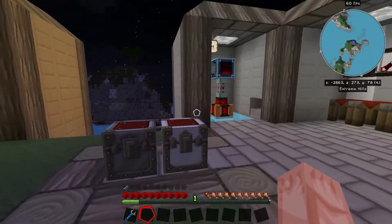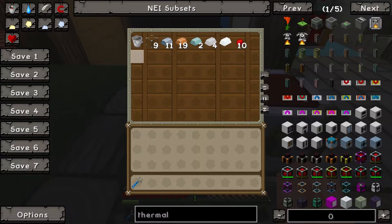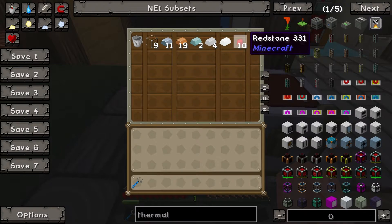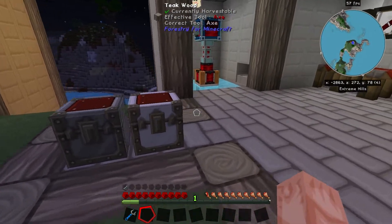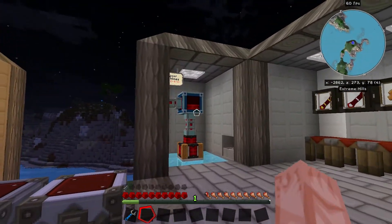The total amount of material required to produce everything — the items with the gray wood — is: one bucket, nine glass, eleven iron, nineteen copper, two lead, four tin, one silver, and ten redstone. All of which, except for the bucket, can be mined out of the ground and smelted.